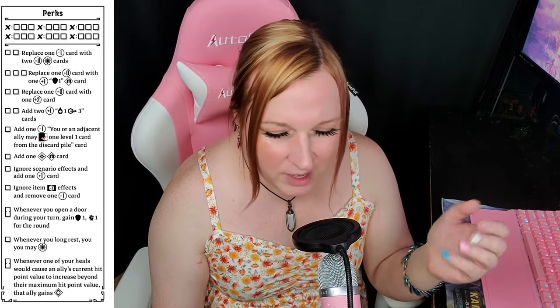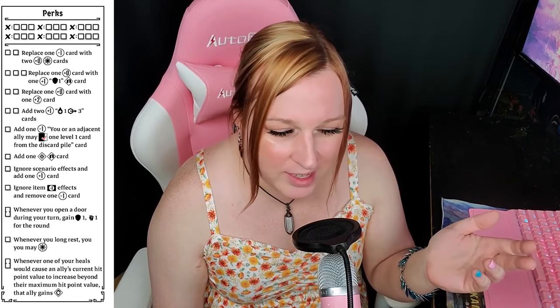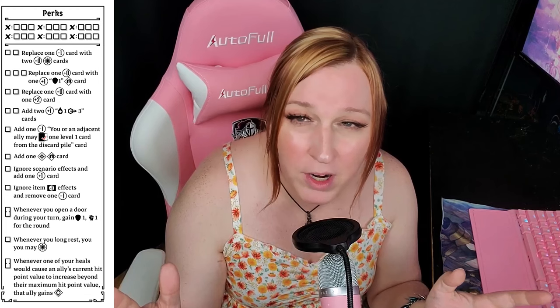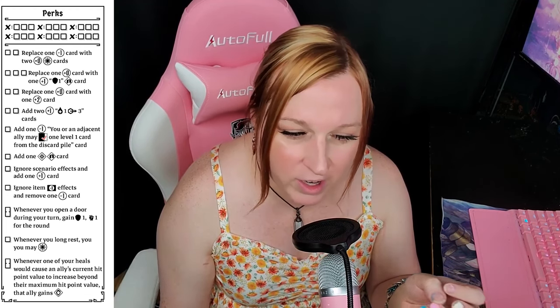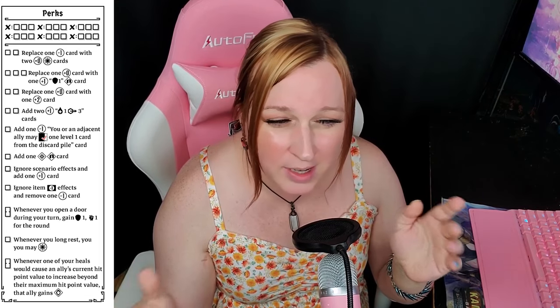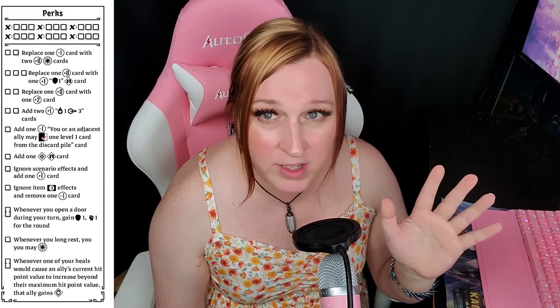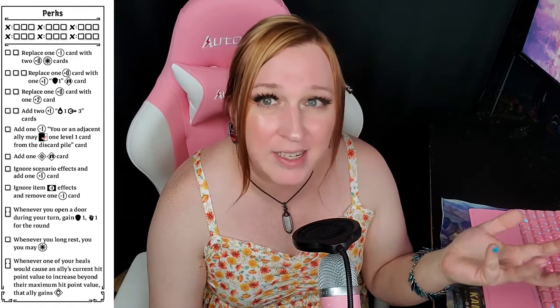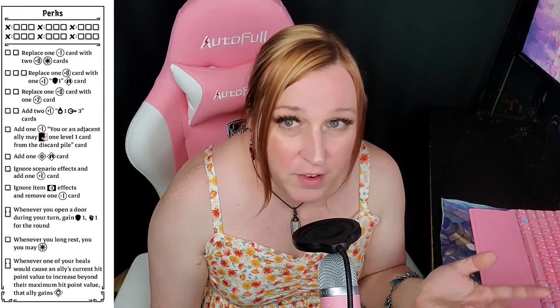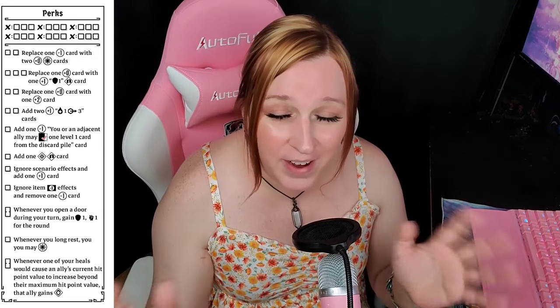Add a rolling stun — perfectly fine, we had these before, still strong, but lower priority. For a support build it's probably going to do more, since strikers just want to kill things. Ignoring scenario effects and adding a plus one card is really strong — it increases damage a bit. Ignore negative item effects and remove a minus one card is basically a mandatory first perk. Defenders especially benefit since this allows you to equip heavier self-shield items while removing a minus one — an easy pick.